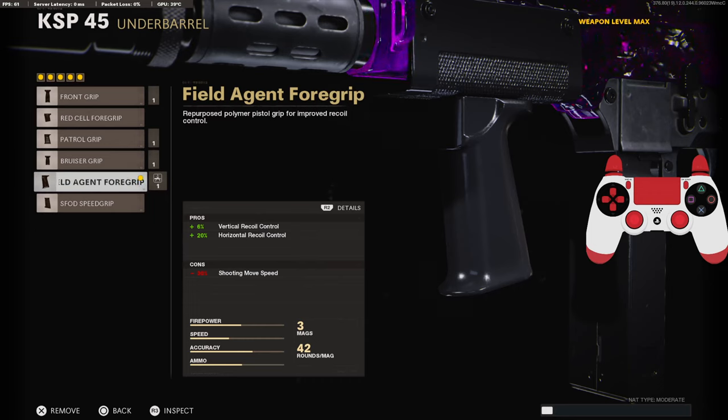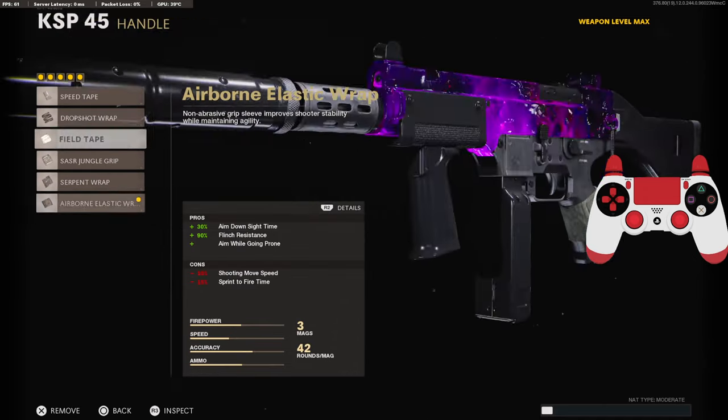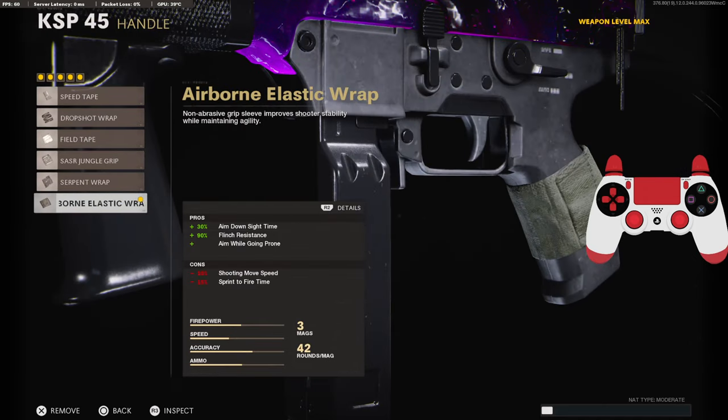On the underbarrel, we are going to be going with the field agent foregrip for the 6% added to the vertical recoil control and 20% to the horizontal recoil control. On the magazine, this is preference, so you can use whatever one you like, but I am going to be using the 42 round speed mag. And on the handle, we are going to be going with the airborne elastic wrap for the 30% aim down sight time, 90% flinch resistance, and to also aim while going prone.